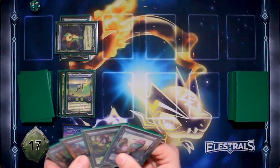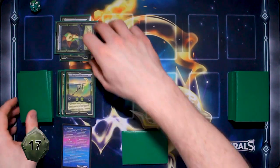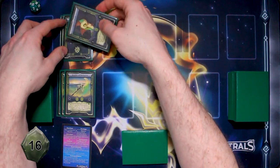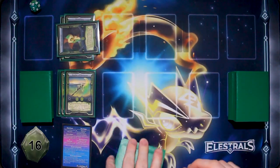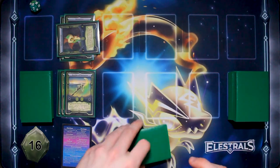I will draw to start my turn. I'm going to add a second Teratlas to my Spy Nymph and keep it in defense mode. That's all I'm going to do this turn.